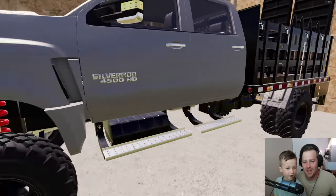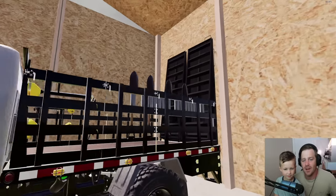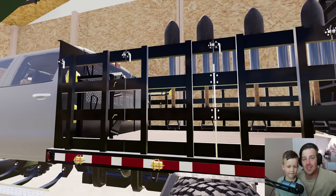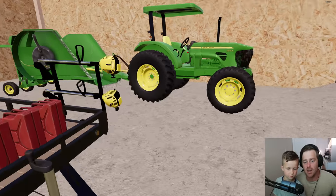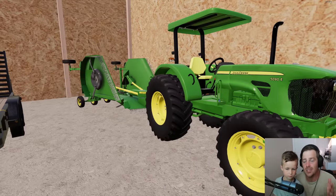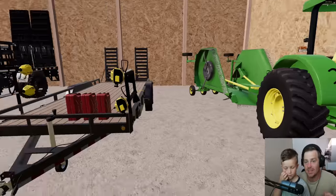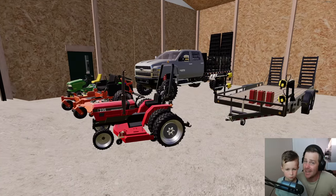Here's our service truck — this thing is huge. It's got dually mud tires, a lift, turbo, a gate on the back. It already has shovels, weed eaters, everything on it ready to go. We have a trailer with weed eaters already on it, and we have a new John Deere with a wing rotary mower on it ready to rock.